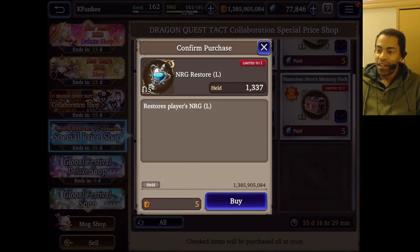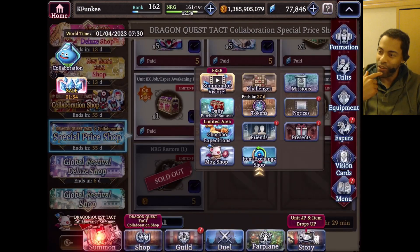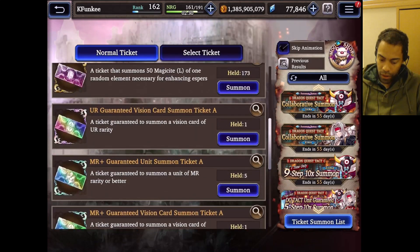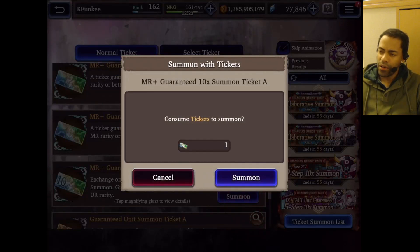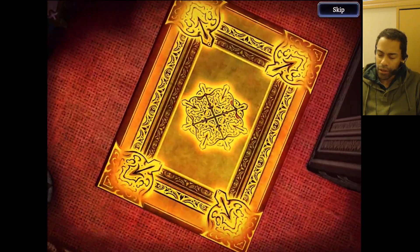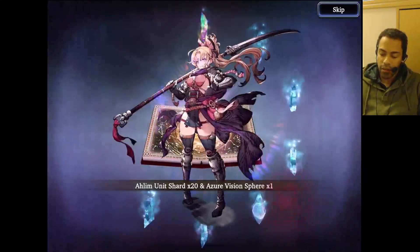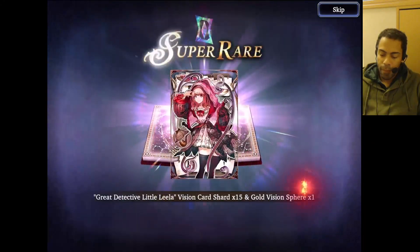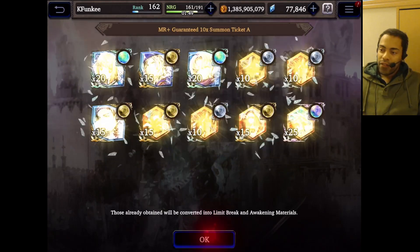I have elite potions — that's pretty cool. I don't know if I'm the only one that's going to know what 'elite' means. We also have some more summons to do. I think we did get an MR 10-times summon somewhere — I think it was in the inbox. Let's start off with that. At least we got a rainbow but it's a card. There are still some cards I need though, so that's a good thing. Leviathan is not a card that I needed.